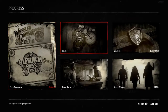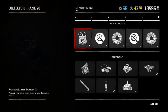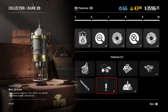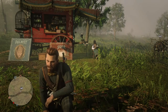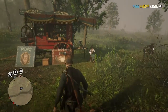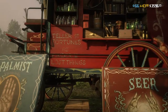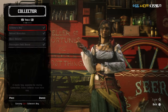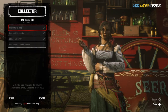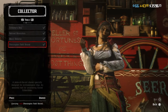You can get the shovel right away, but the metal detector you have to be rank five. Once you've reached rank five, it's the easiest way to level up. Once you've got the collector bag, you can buy the materials. I bought all the tools - the binoculars, the metal detector, and the shovel.